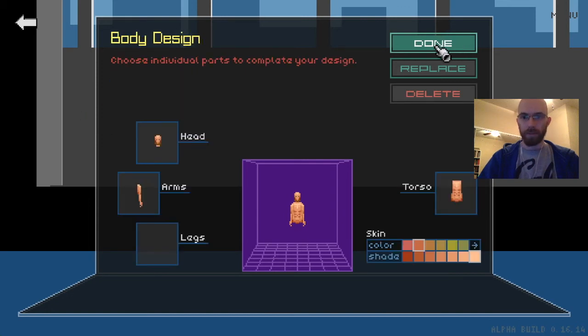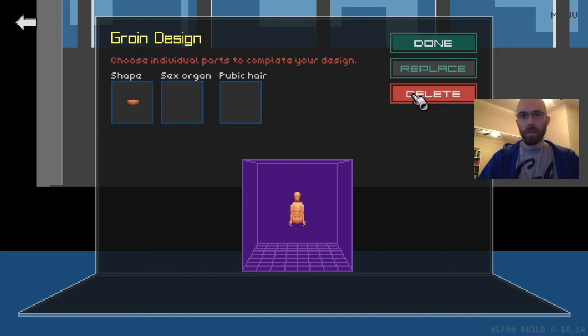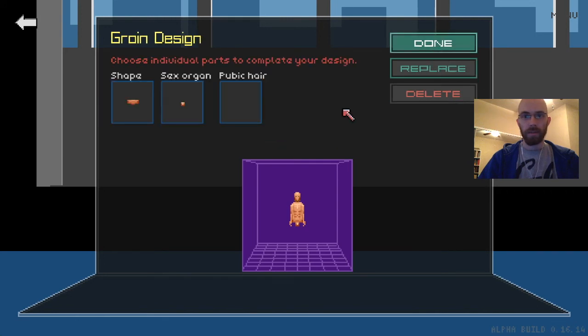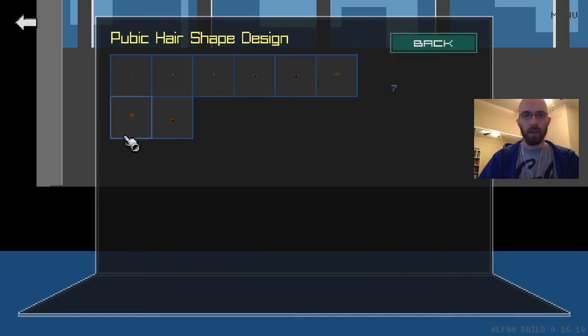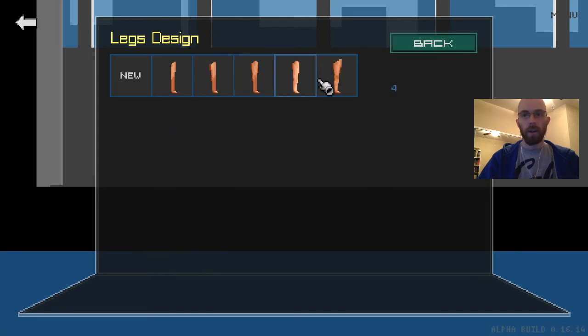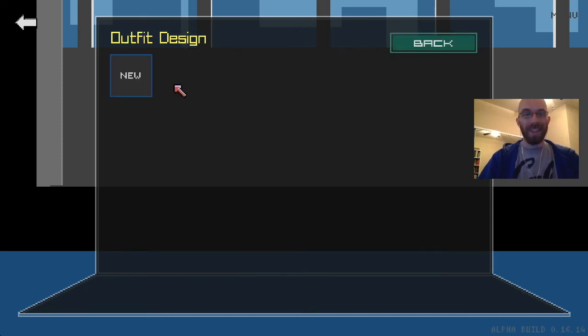Here's our torso. In the groin you can modify and put your sex organ there — this is a game about drawing, you're going to have to get used to nudity. There's also naked women if you prefer. Let's put some legs on. There we go, that's our little character. Next up is the outfit. We're going to create a new outfit and you can put different articles on — you should choose them in the order you'd layer them. There's all this pre-made stuff, you can also create new stuff. There are t-shirts in different sizes depending on what kind of body type you chose.